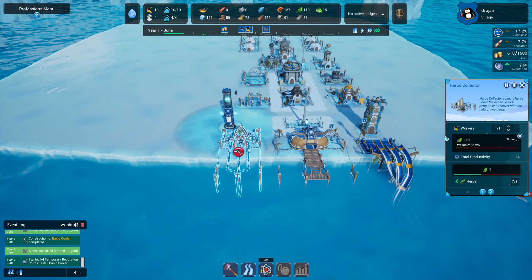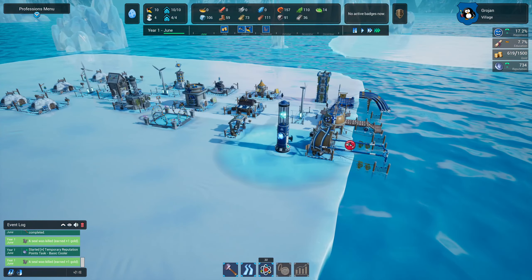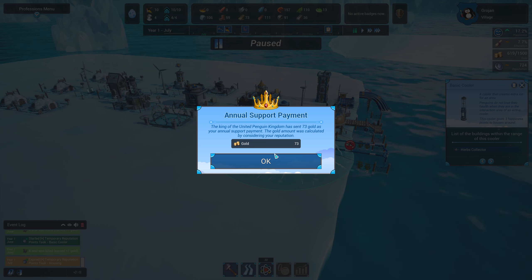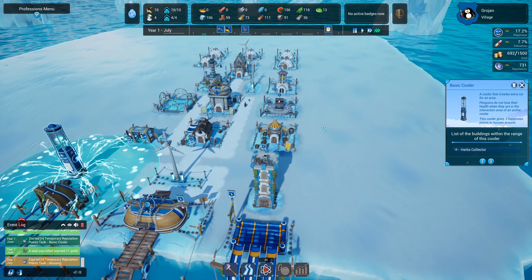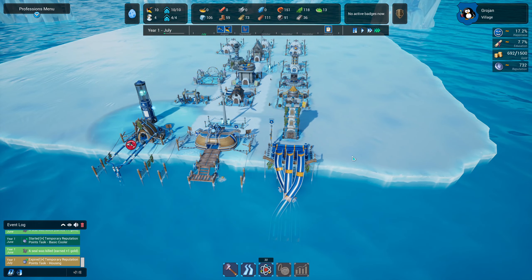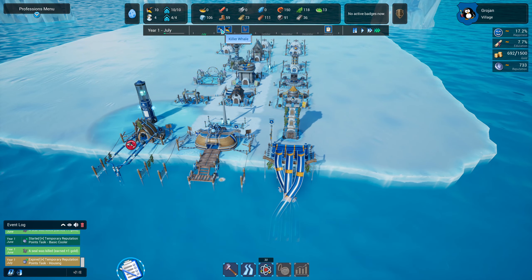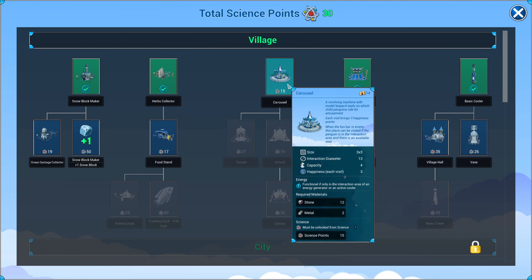If we click on it you can see all the electricity network. We got our annual support payment — 73 gold, calculated based on our reputation. I wonder what our next quest will be. We're going to need to raise our education, so a school is going to be on the list. Our killer whale is going to attack fairly soon and we need to unlock a carousel — that's all our first layer done.